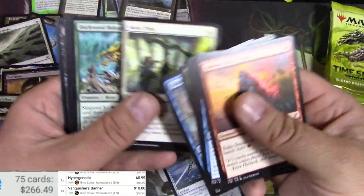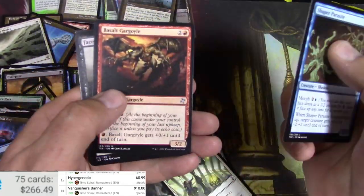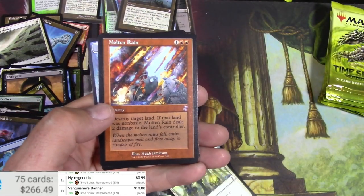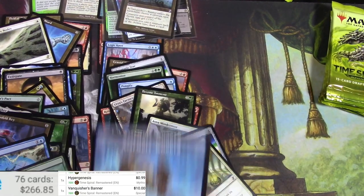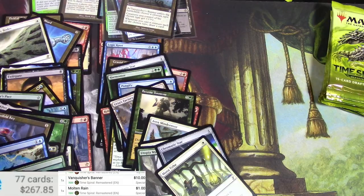Chromatic Star, Man-o'-War, Tithe — keep those. Shaper Parasite, Gargoyle Devourer, Pact of the Titan again, and a Molten Rain. A bunch of duplicates in the rare slot for this box.